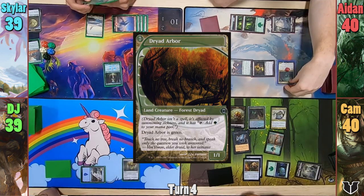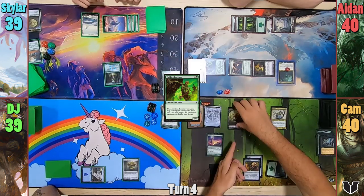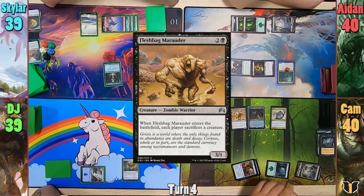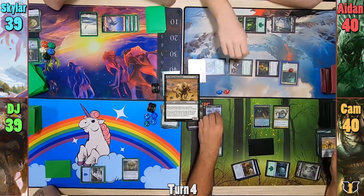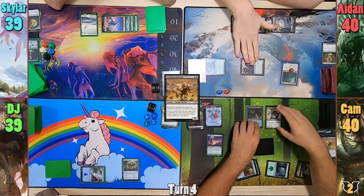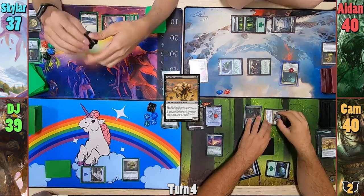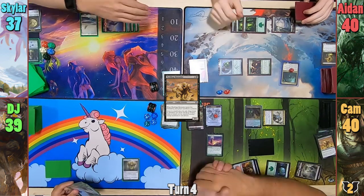He finds Dryad Arbor, Sakura-Tribe Elder, and Viridian Emissary, putting them to the graveyard. He then sacrifices the Eldrazi for a colorless and gains an experience counter from Marin. This helps him pay for the Fleshbag Marauder, which has Skylar and Aiden sacrificing a creature as well. Cam gains a second experience counter as the Marauder dies. The Skullbriar hits Skylar again for two, gaining another +1/+1 counter. At end of turn, Cam brings back the Sakura-Tribe Elder, and the guys formally introduce themselves.